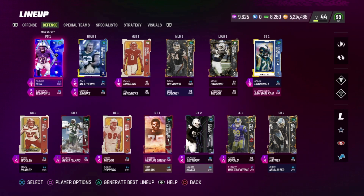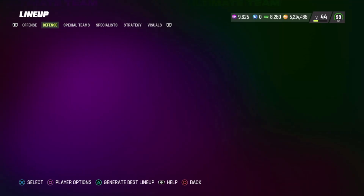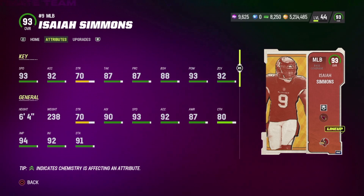Hey Wesley, today we got some Jason Taylor, Tariq Woolen, and Isaiah Simmons gameplay. I think Isaiah Simmons is the best middle linebacker in the game right now. I put Lurker on him so that way he jumps, and you are going to see him jump during this game. Probably one of the best games I could have ever had with Isaiah Simmons. Just insane.